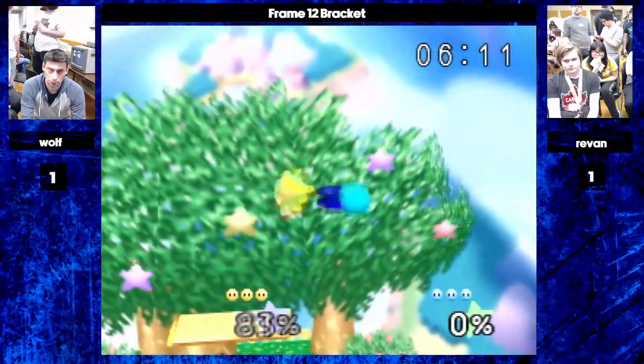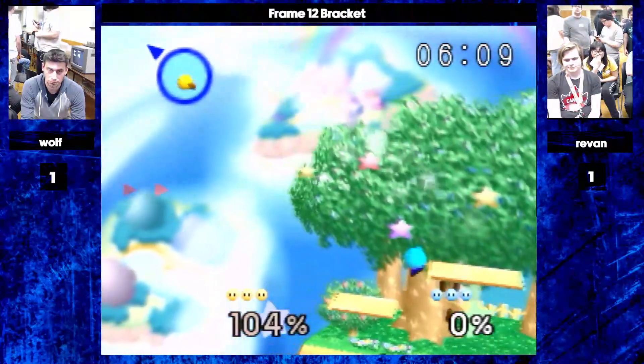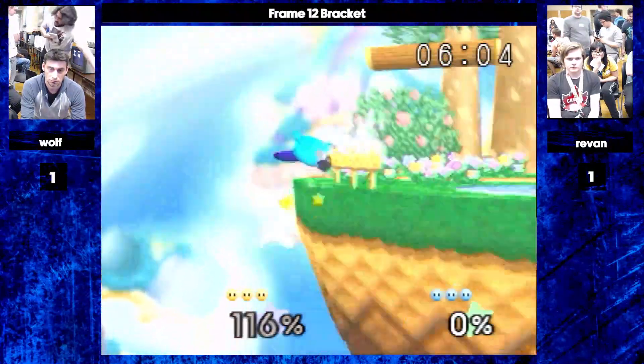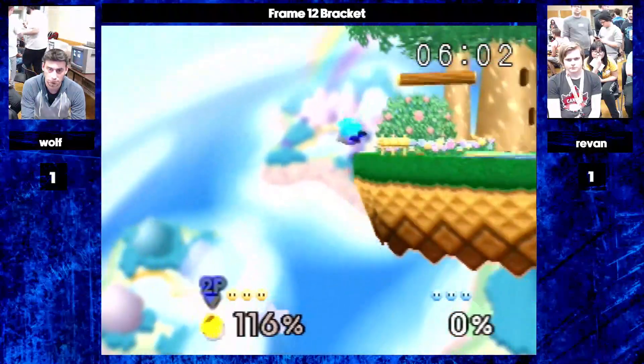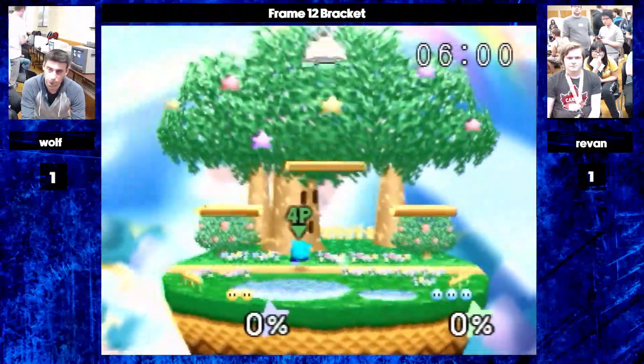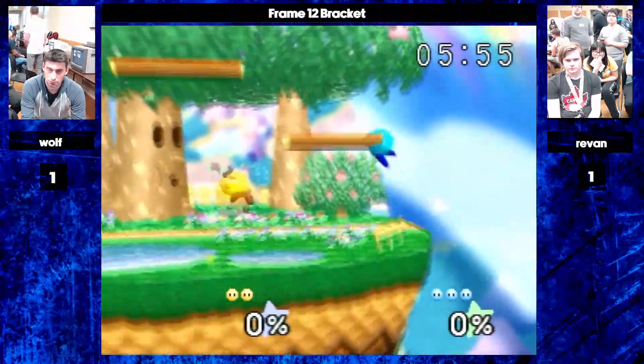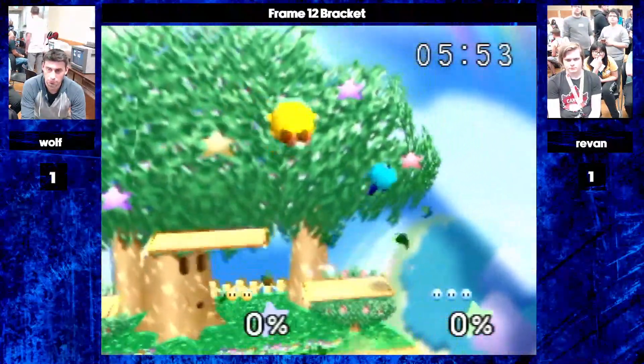Wolf does even up the stocks. He manages to jump above Revan but gets caught. This is tough because of just how much health he has. He accidentally falls off the ledge — he meant to fast fall to ledge. That can be so hard to do. Having a full stock lead here — this matchup seems brutal.